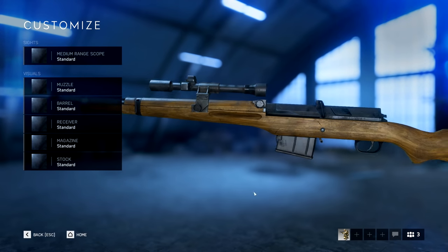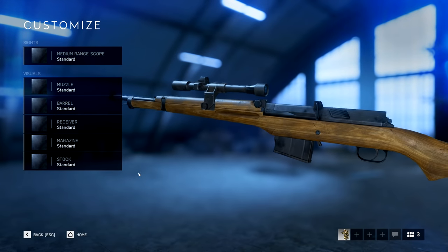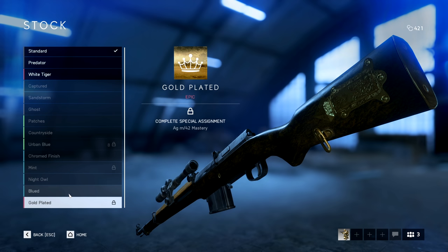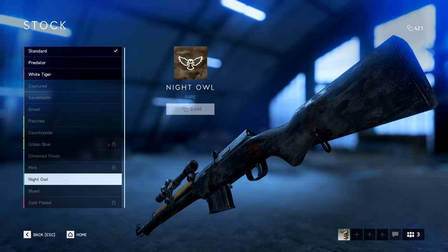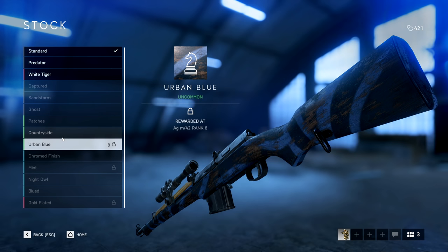Hey guys, LevelCap here. Today we're going to take a look at the final Tides of War Overture unlock. This is the AG M42 — a semi-automatic rifle for the assault class. I would say it's most similar in performance to the M1A1.